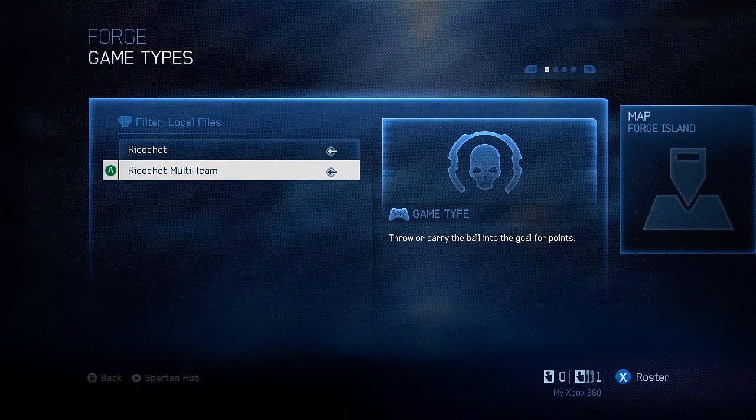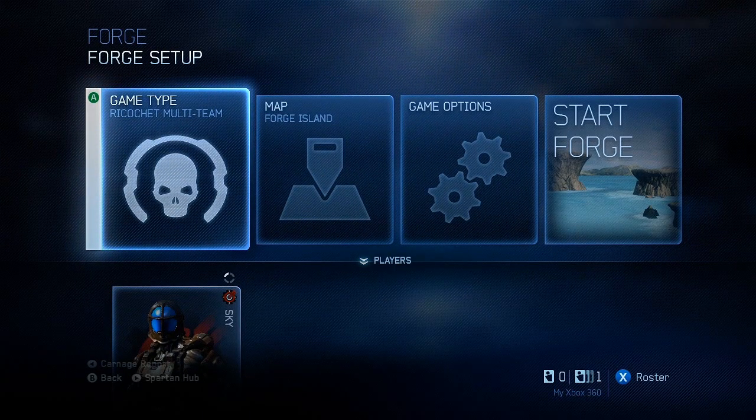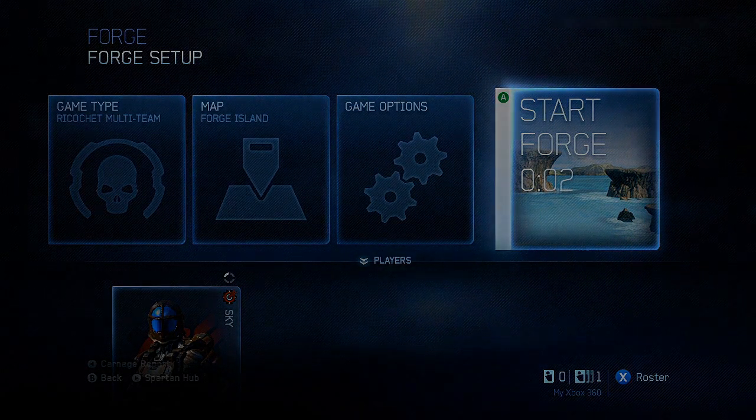To begin using the Forge Ball game type labels, make sure you're editing in Ricochet multi-team. Any game types built using these labels should use Ricochet multi-team as their base variant. The Forge Ball settings aren't compatible with the normal Ricochet.